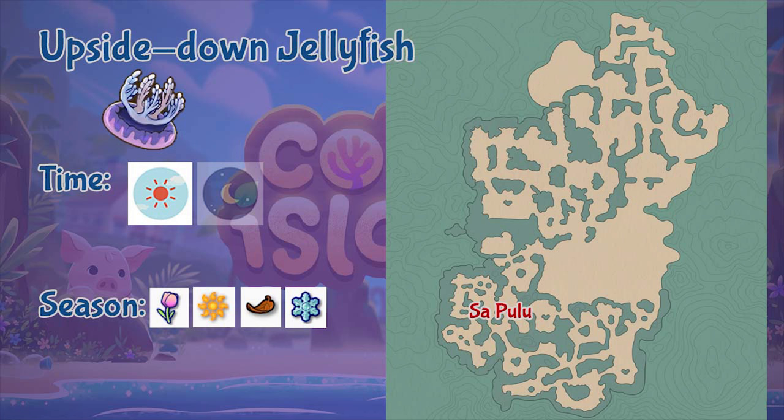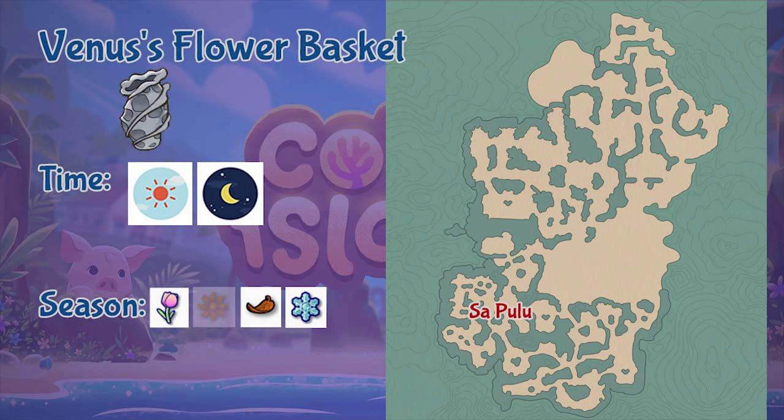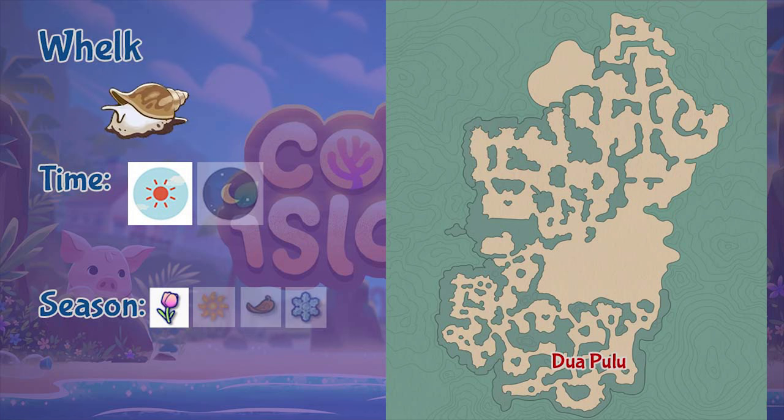Next is the Venus Flower Basket, found in the Sa Pulo region throughout the whole day and in all seasons except summer. Next is the Whelk, found in the Duapulo region throughout the whole day but only during springtime.